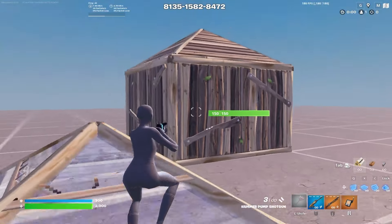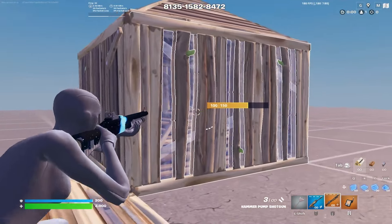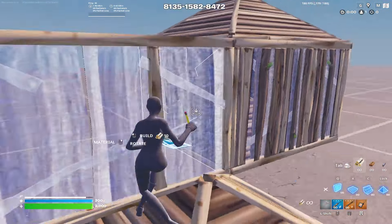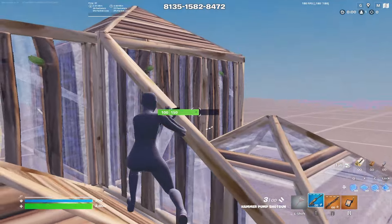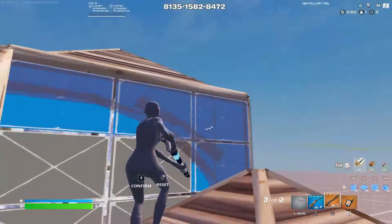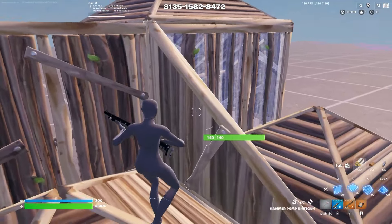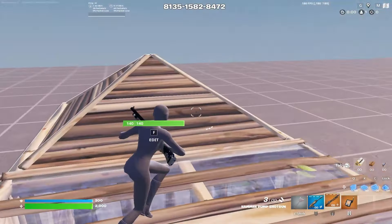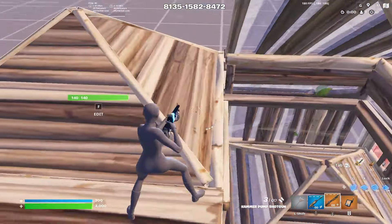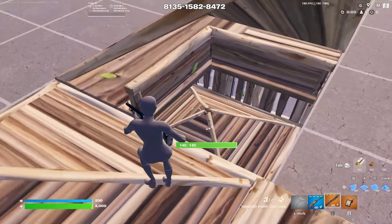Another important thing to mention is that you never want to apply pressure to only one wall. Make sure you're pressuring both from above and around different walls. For example, if you are pressuring your opponent and you see that they go to edit their cone up inside the box — which suggests they're going to make a play — immediately jump up and look to minimize the routes your opponent can take.